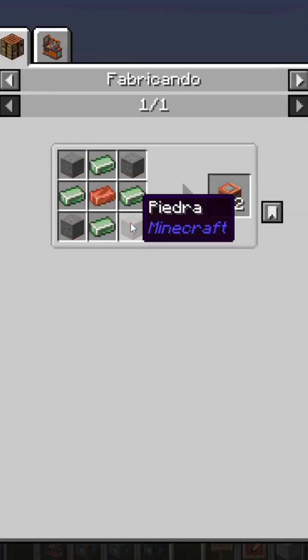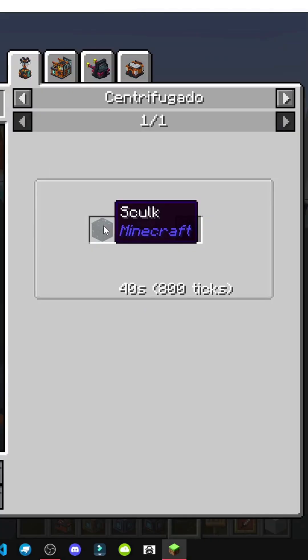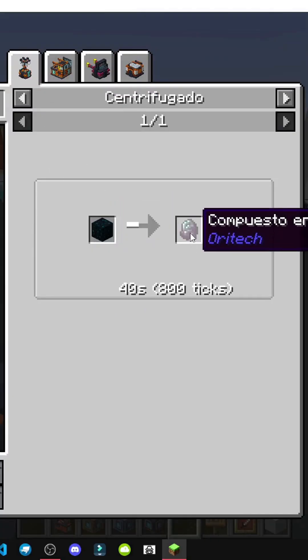There it is. Copper would be like this — just change the center, you see? See how only the center changes. Then in the center, an enderic compound obtained by centrifuging sculk.